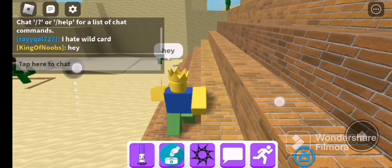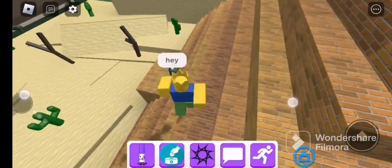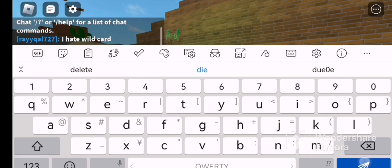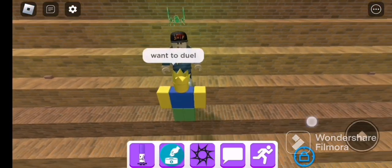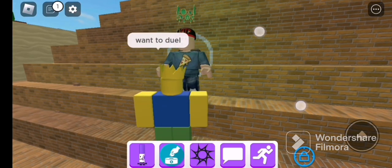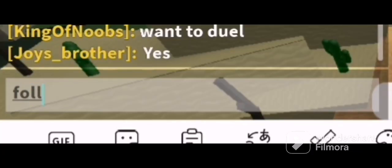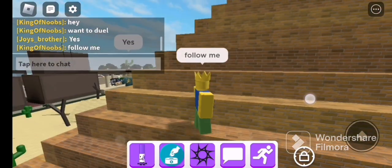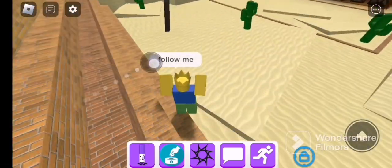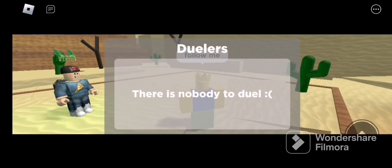Hey, hey, hey! Wait, where are you going? Where are you? Oh hey, do you want to duel? Please, please, please, please respond. Okay, go, go, follow me — you are going to be my new companion for today. All right, duo, accept, accept! Okay, go go!